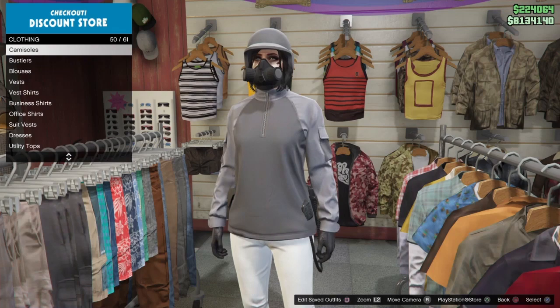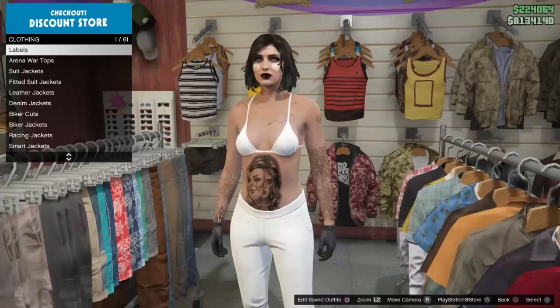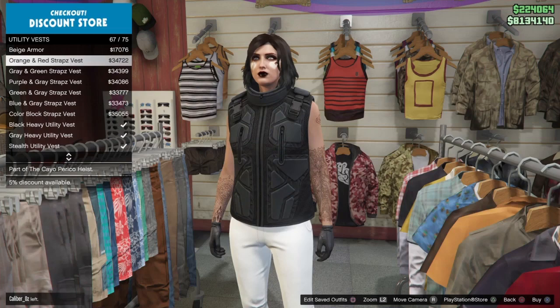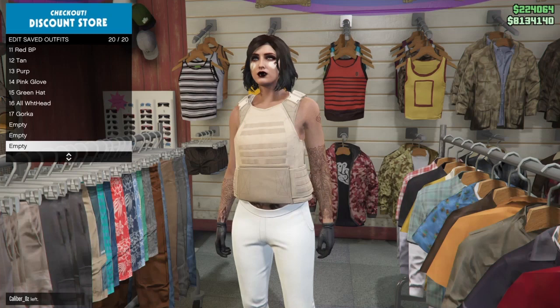We are going to make sure we have a Torso One created, so you'll need to save a top underneath a utility vest. I'm going to be using the white bikini top. Also make sure you're not wearing any helmets, hats, or a mask when saving this outfit. Go under the utility vest section and put on the peach plate carrier — you can use any plate carrier, but this is the common one. Save this outfit. Keep in mind you can use any top that goes under the plate carrier to do this glitch.